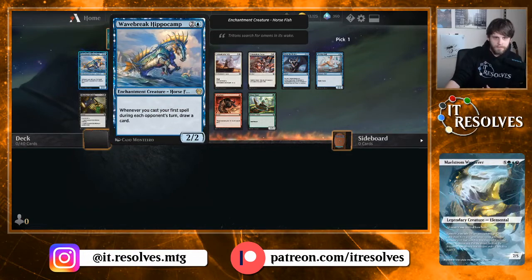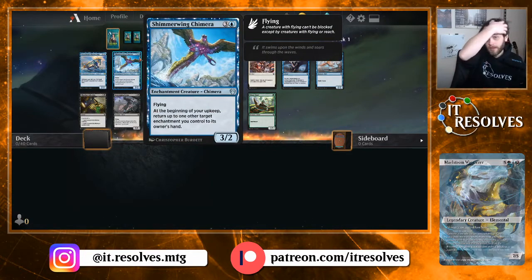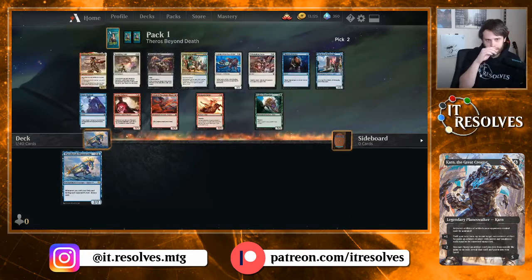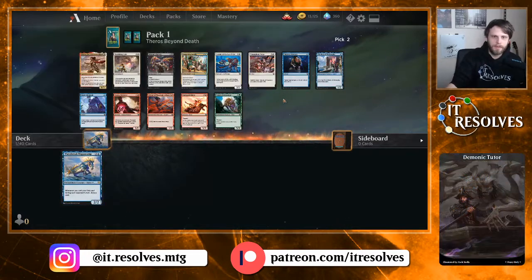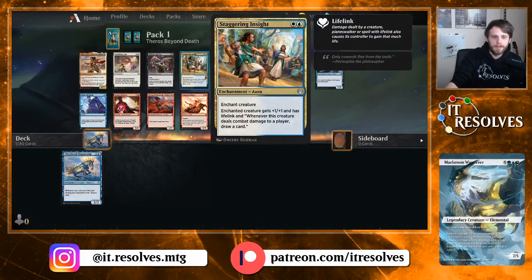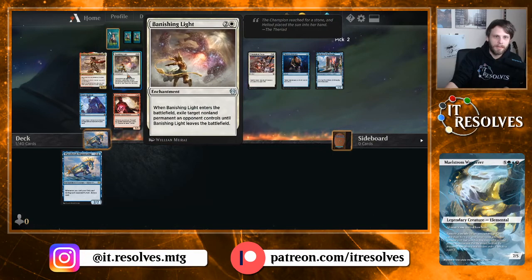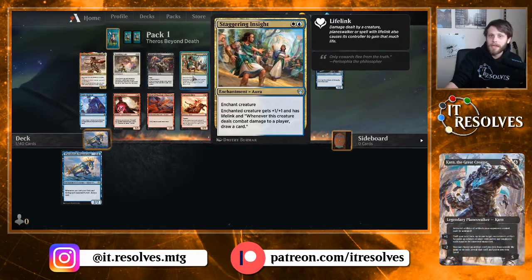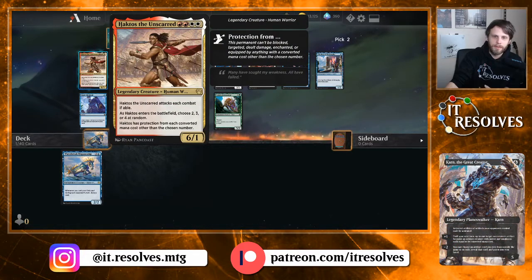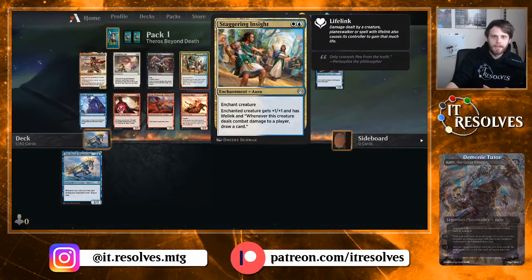Let's see whatever you cast first. I do really like that card — Shimmerwing Chimera is quite good as well. I think we're going to take the rare. This pack is focused heavily on the blue-red deck, which would cause us to want to take the Arena Trickster. Staggering Insight is also very, very good, and Banishing Light is obviously quite good too. I'm going to take Staggering Insight.